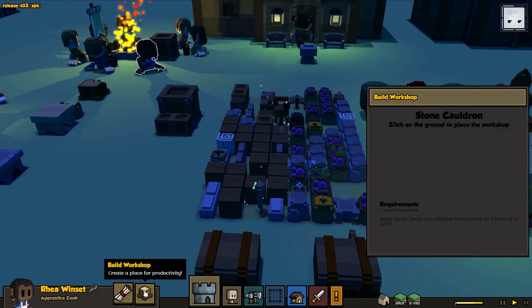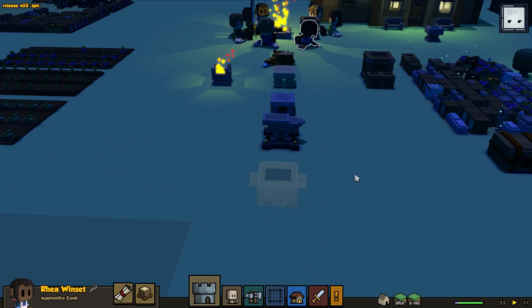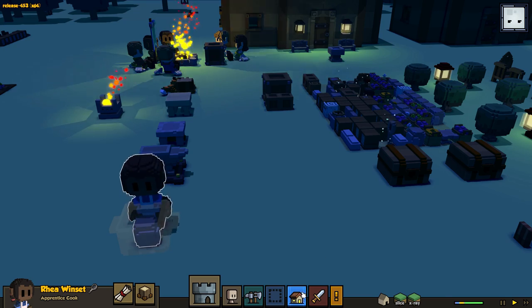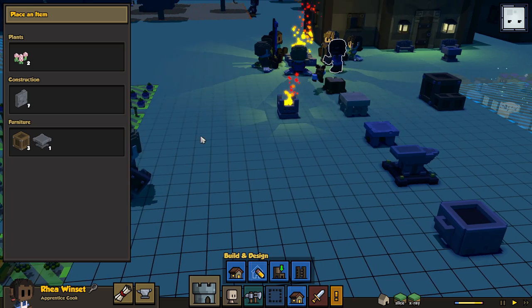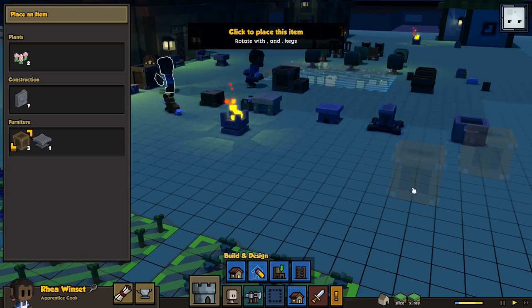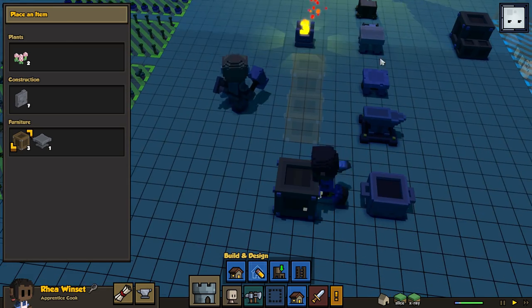Apprentice Cook, we'd like you to build your workshop please - it is a stone cauldron. Let's put all my workshops here in a long line. We need some lighting over here. Here's something I wanted to do - that's why I made up all these crates. I wanted to use these crates next to each workshop to store the related items, so the workers don't have to go too far. That's going to be awesome!